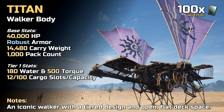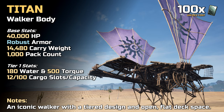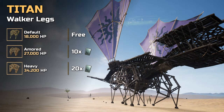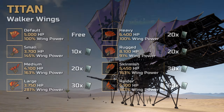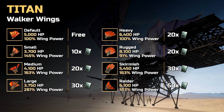While we will only show you the requirements for building a walker with default legs and wings, we will give you an overview of all available upgrade options and associated unlock costs. In addition to the default legs, the Titan can be upgraded with armored and heavy legs. Furthermore, there are 7 different options when it comes to upgrades for the Titan's wings.